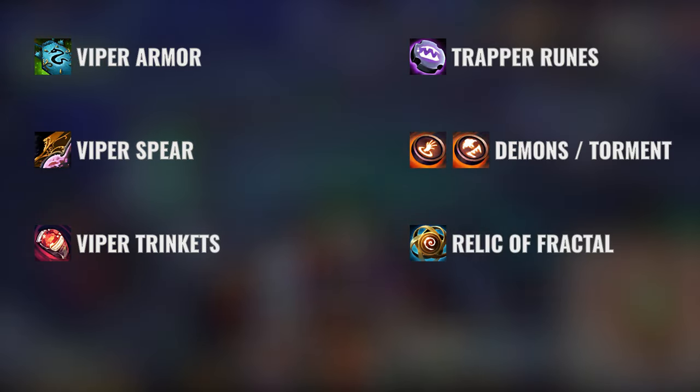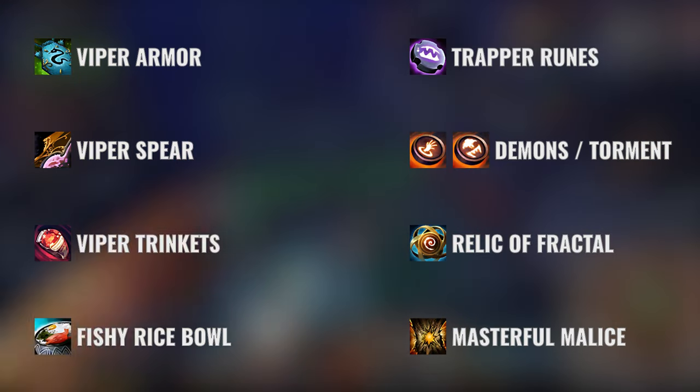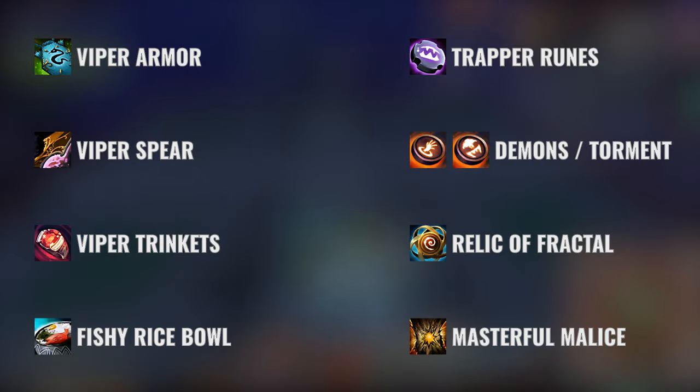We will also switch out our Relics and use Fractals instead. For the consumables we will go with Fishy Rice Ball, which will increase your burning duration, and Writ of Masterful Malice for even more Condition damage.